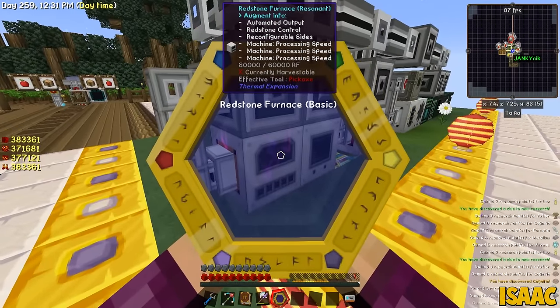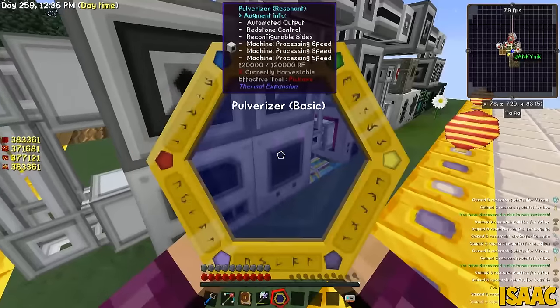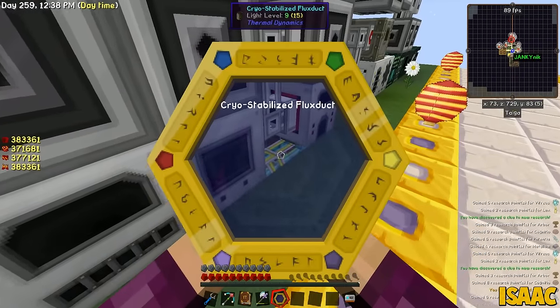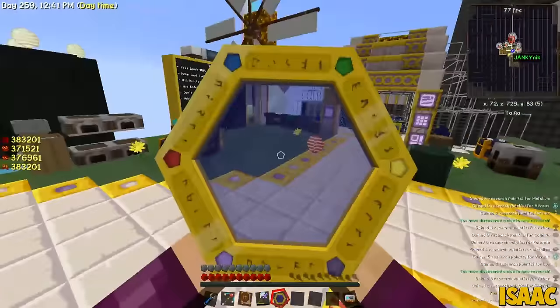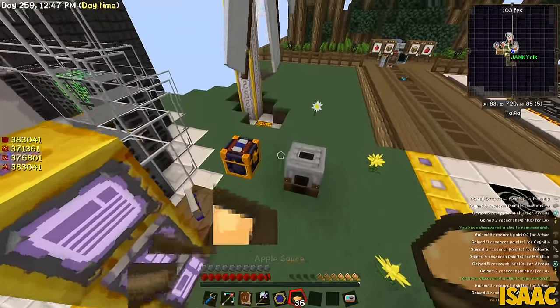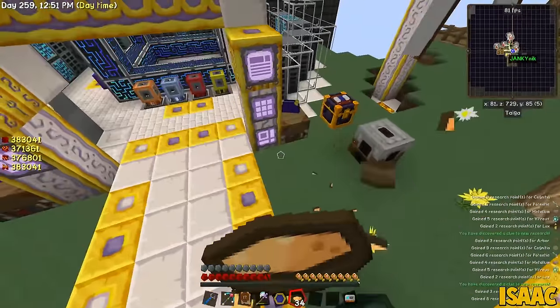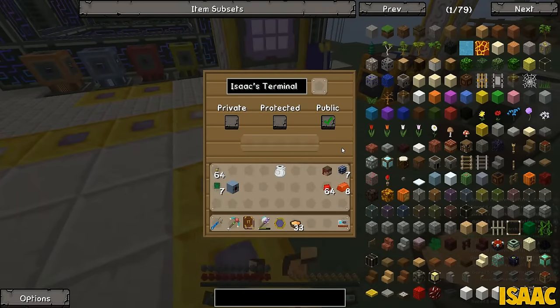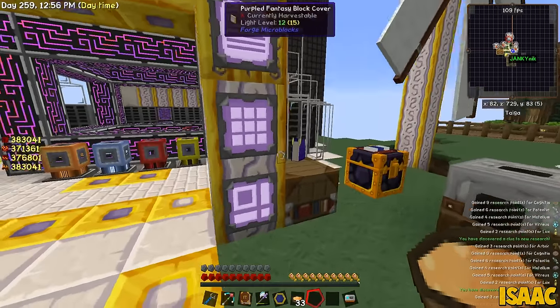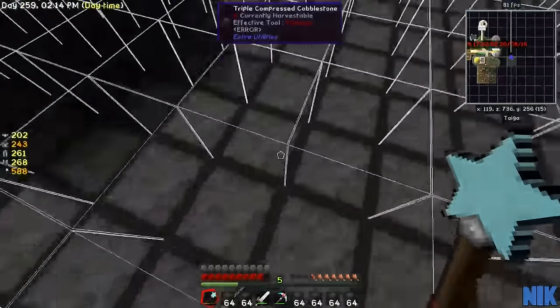Nick, we've made six sterling generators. We're moving up in the world. Nick, we're almost there. Six sterling generators — that's one less than seven, one more than five, and four less than ten. It's also 1,000 less than the amount we need. Isaac, I've done it. You've got it.